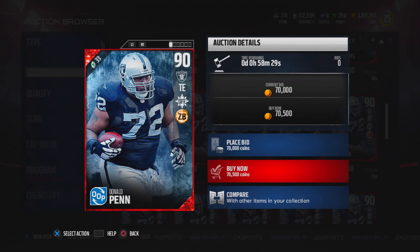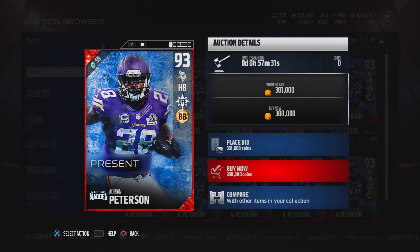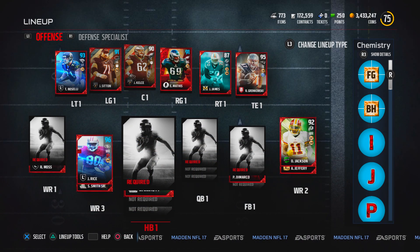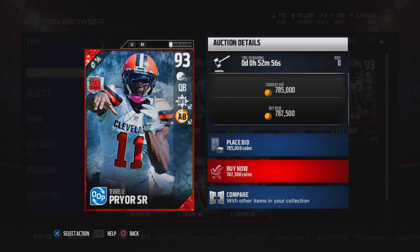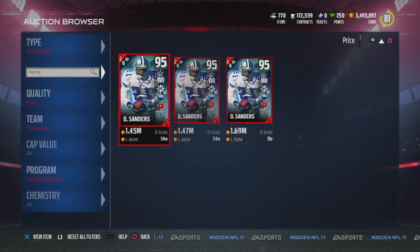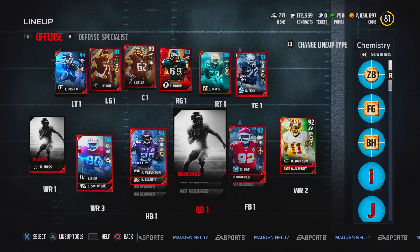Starting things off with a fullback, Don Terry Poe. At the tight end spot we are going to be getting Donald Penn — he's a little pricey, but both of those guys are going to be helping out Adrian Peterson with all that blocking. We only need a quarterback and a receiver, and I'm going all out by bringing in limited edition Terrell Pryor — he will be our quarterback. Last but not least, the receiver replacing Herman Moore: going for 1.45 million coins, ladies and gentlemen — your brand new receiver, Deion Sanders.